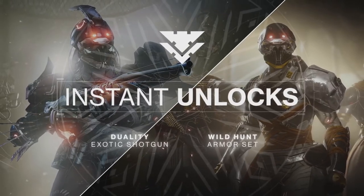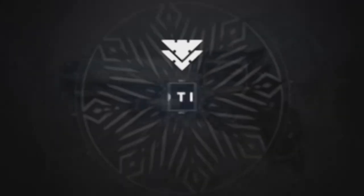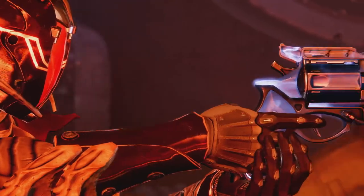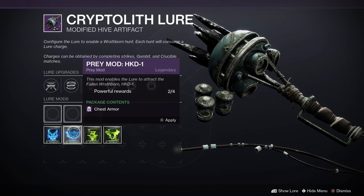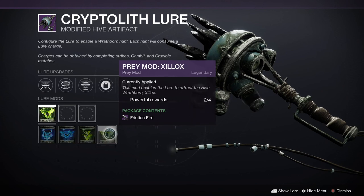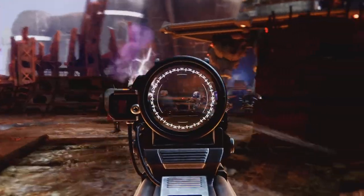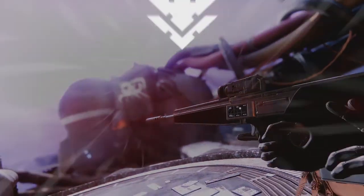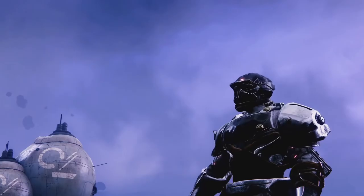These weapons can also be target farmed through the Wrathborn Hunts activity by choosing the Prey mod on the Cryptolith lure. Inspect the lure in your quest tab and pick the Prey mods — some have weapons, some have armour, as well as progress towards catalysts like Leviathan's Breath, and you've also got lure mod mutations. Pick the weapon you want to target farm, apply the Prey mod, go on a Wrathborn Hunt, and the loot should drop once you've killed the Wrathborn at the end.